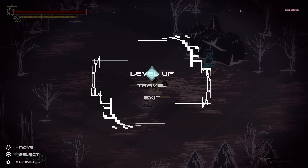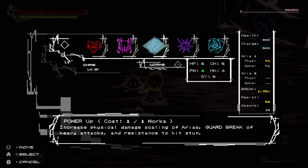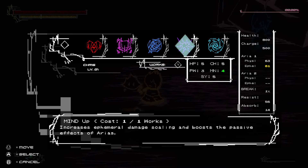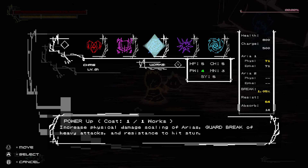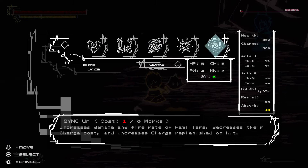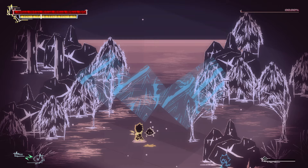Level up! What can we level up? Health. Charge up — increases maximum charge and strength of hold actions. Power up — increases physical damage scaling of arias, guard break of heavy attacks and resistance to hitstun. Mind up — increases ephemeral damage scaling and boosts passive effects of arias. Sync up — increases damage and fire rate of familiars, decreases charge cost, increases charge replenished on hit. I apparently had one upgrade point. Into power — that's fine.